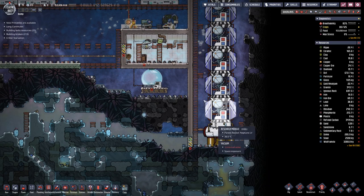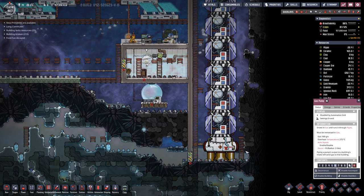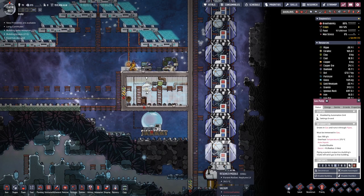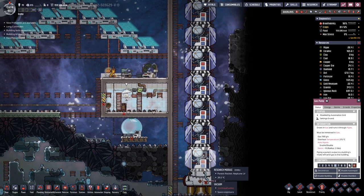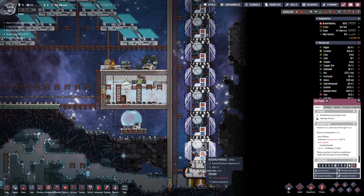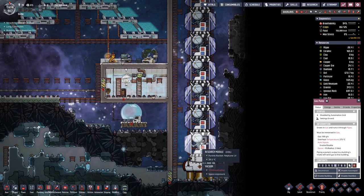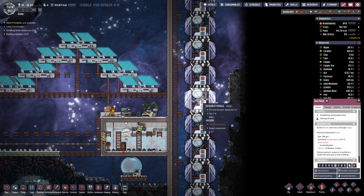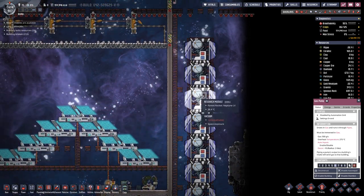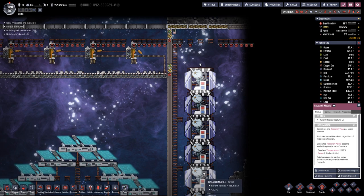As you can imagine, steam powered rockets are not that great. They do not have that much power, and it turns out to reach the nearest asteroids we can only have 9 research modules on here, and we currently have 10. So this one has to go.